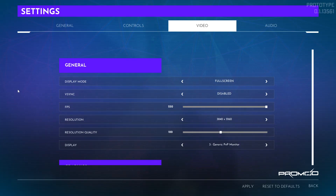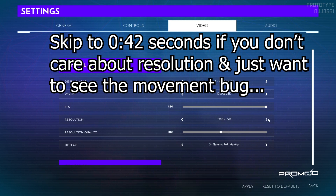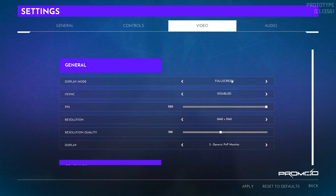I just got ProMod installed and immediately there are already issues. The first thing is the resolution just doesn't work — this just doesn't actually do anything, and changing it to borderless doesn't actually change it to borderless. It just makes it a borderless window on my screen that doesn't actually fill the screen, which is super annoying.